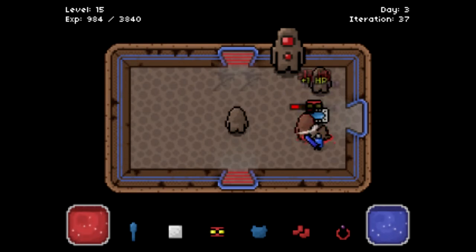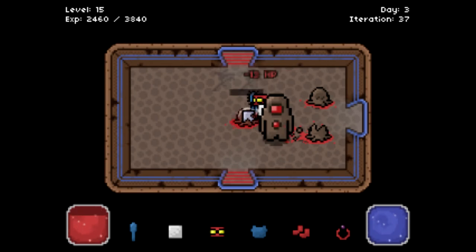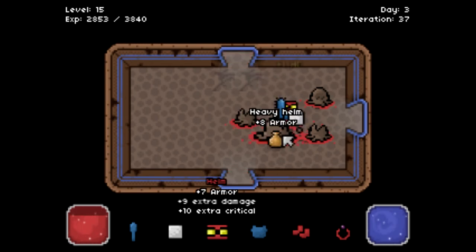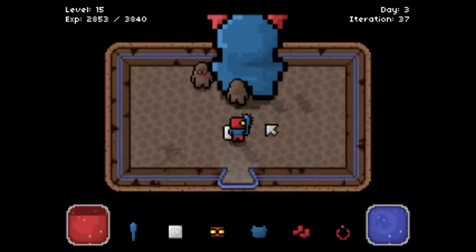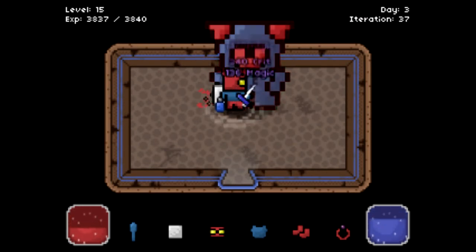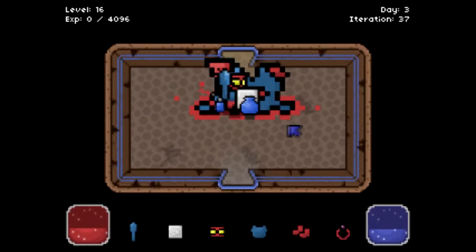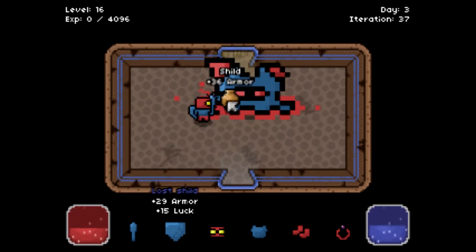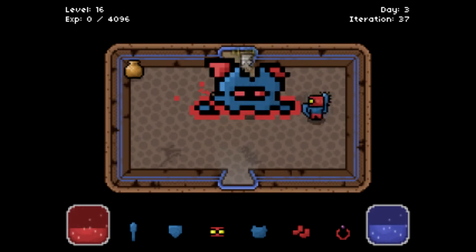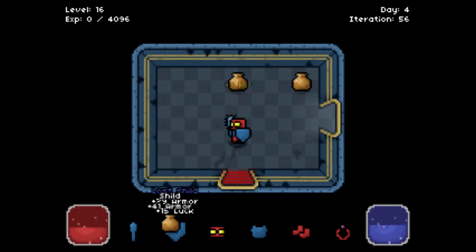I don't see any good stuff anymore. Oh wow, here we go — there's a challenge. Whew, that was a tough one. Lost shield: 29 armor, 15 luck — I guess I'll take it. That took a lot of health. And we're in the next iteration. Wow, the shield: 41.